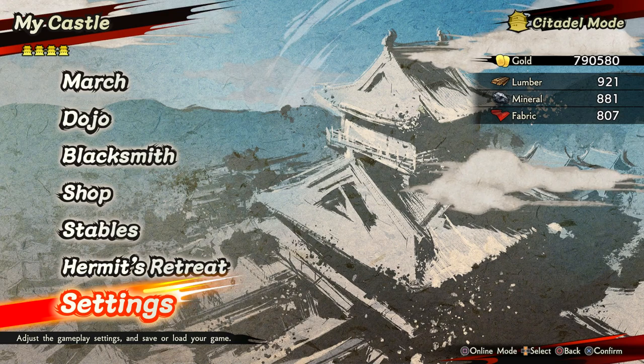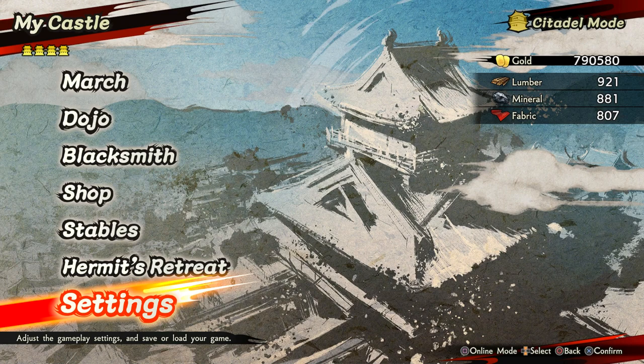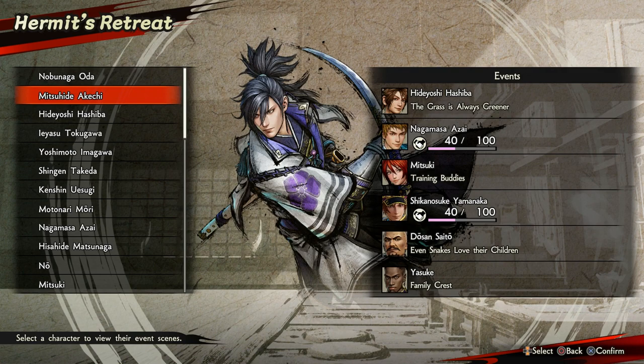Hey everyone, welcome back. This is going to be a mini guide on how I've optimized speed running the first stage in Citadel for the friendship events. You need to do three stages per character to get the friendship up.